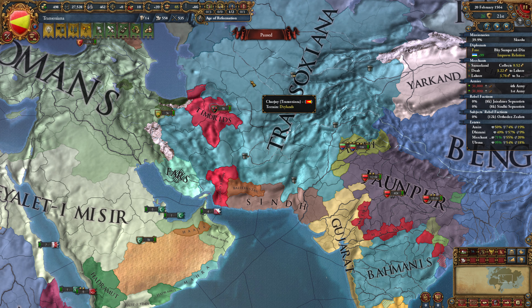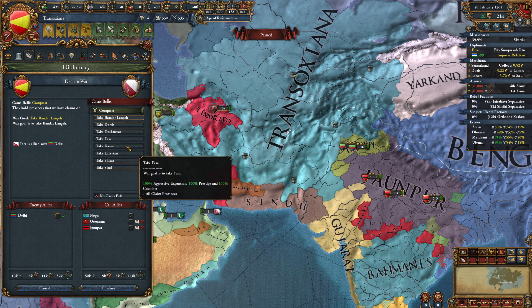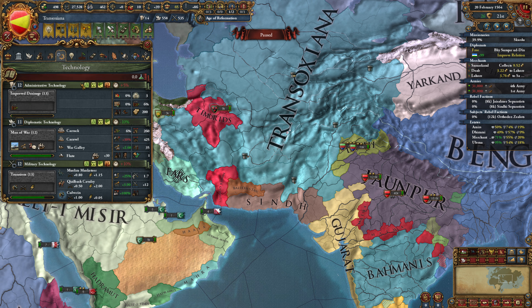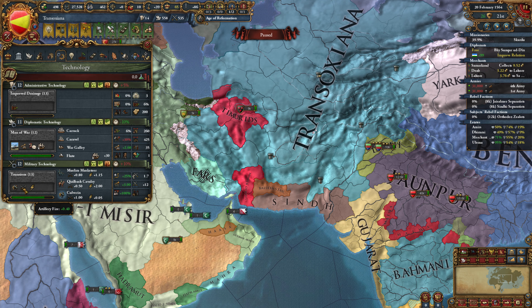I was just looking at potential options down over here, because I'd like to clean up our border with the Ottomans. Looking first at Fars - this is definitely a viable option. They're only allied with Delhi, and we should be able to handle Delhi, especially once we hit Miltec 13. What do we get for Miltec 13? New type of cannon, artillery fire, and artillery shock.